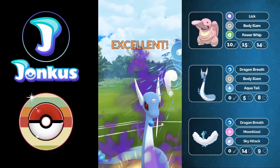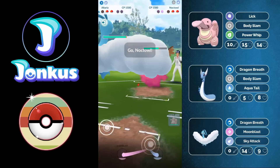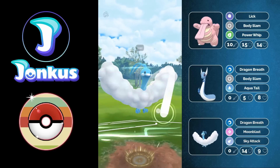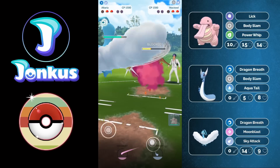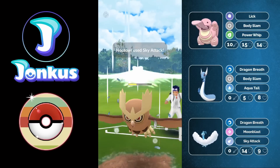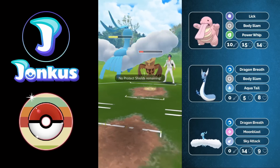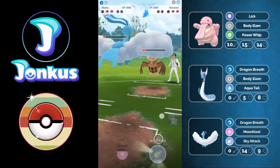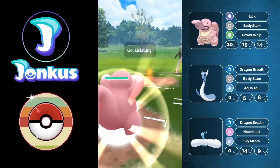They have a Cofagrigus in the back, which is really good for us. We go into our Lickitung, then Noctowl comes in — fairly decent. We go for the Sky Attacks and I should be able to outspeed them to the next Sky Attack before they get three charge moves. They go for Sky Attack first, then realize another one won't knock me out, so they go for Shadow Ball. It does a little more damage but wasn't enough to knock me out, and we're able to win this game.